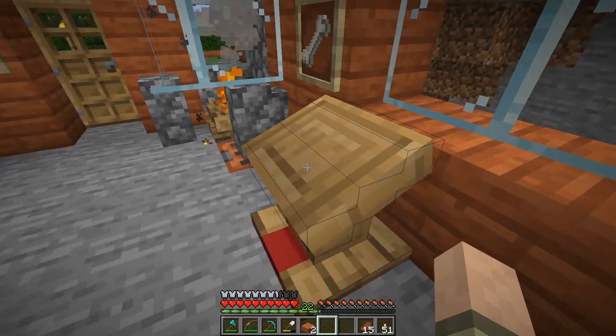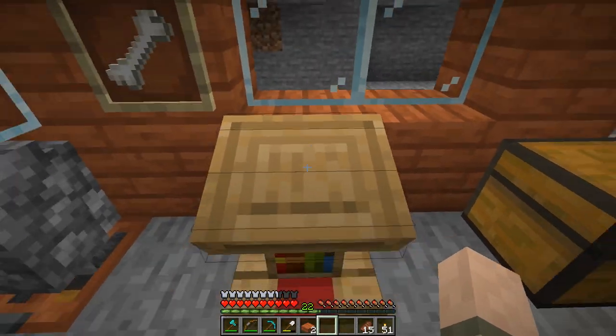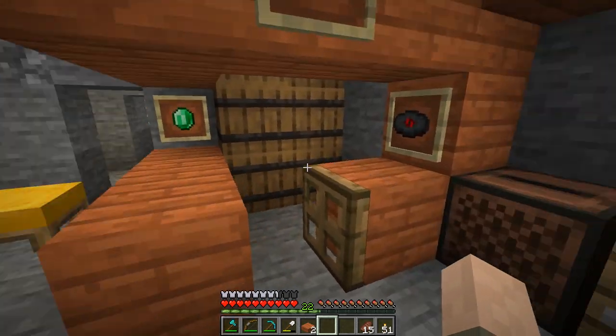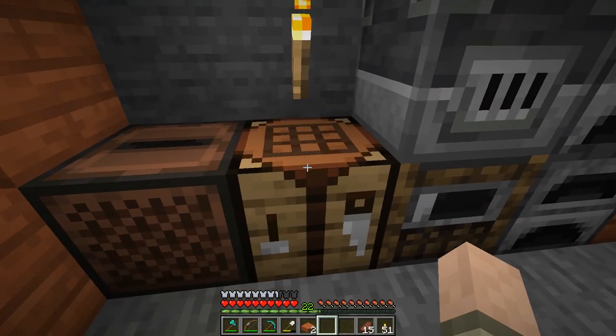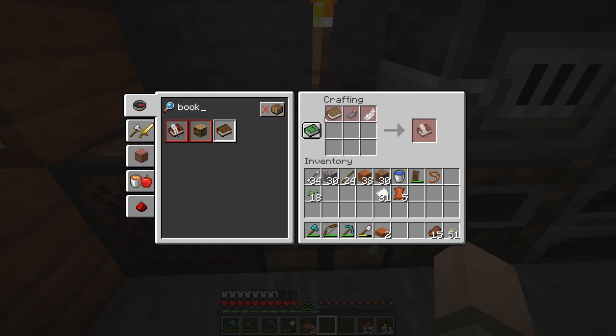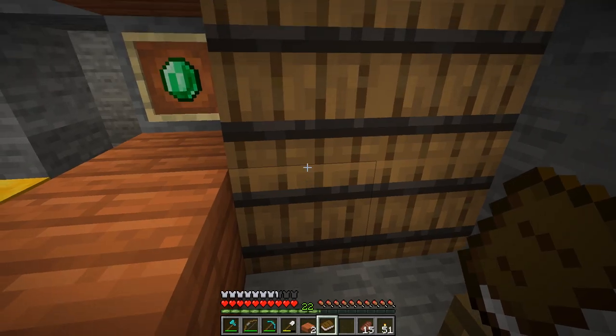Let's put our lectern somewhere nice. How about right here? That's a nice spot for the lectern. Place it down. You can't interact with it unless there's a book on it. So now we need to make a book, because we can put the book on top of it. And something I like to do in Minecraft is make a book and quill. So here's a book and quill — we can keep this as a diary so we can write in it. Now, we need a few things: first of all, we need a book.